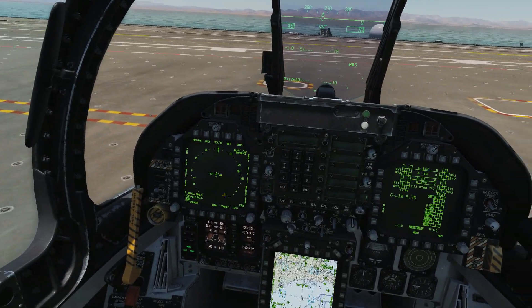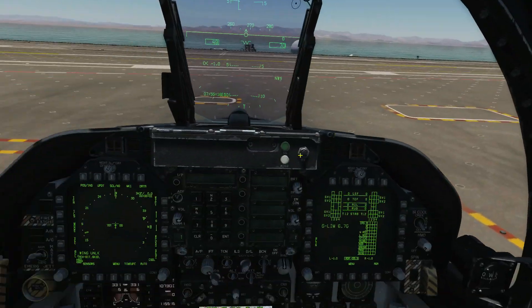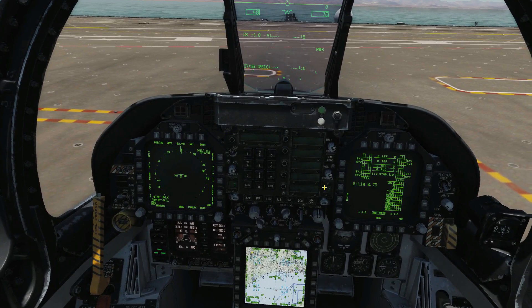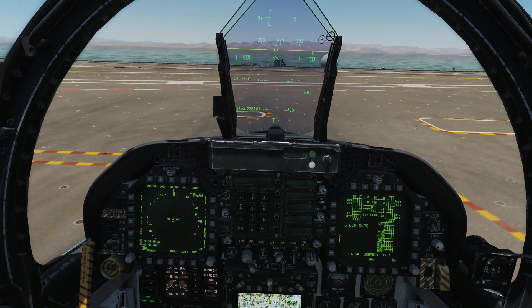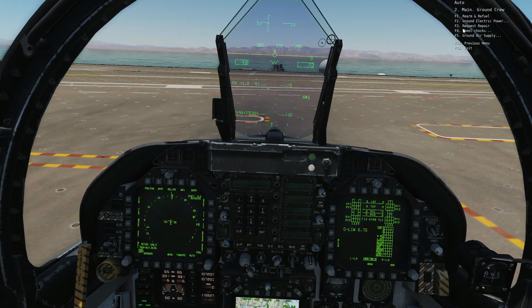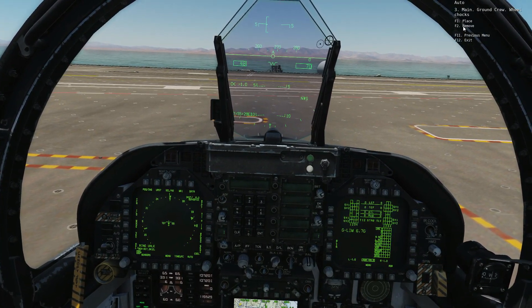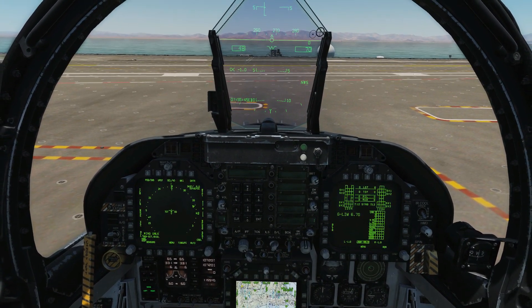Note the warning that wings are folded — they are, but we will not unfold them until hooked up and ready to take off, covered in the takeoff video. We'll likely have wheel chocks on, so contact ground crew through the communications menu: Ground Crew → Wheel Trucks → Remove. That leaves us ready to taxi.